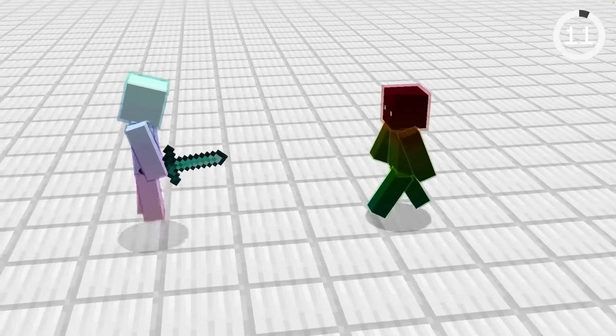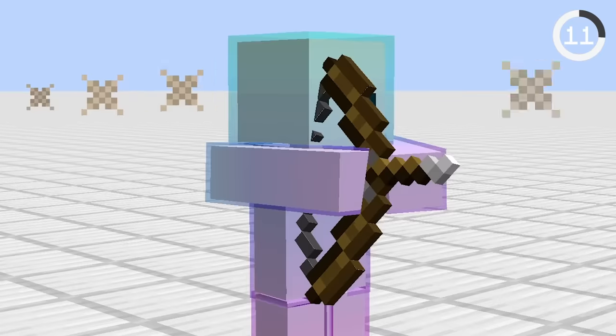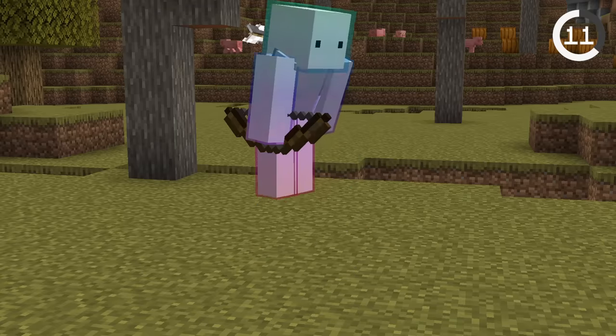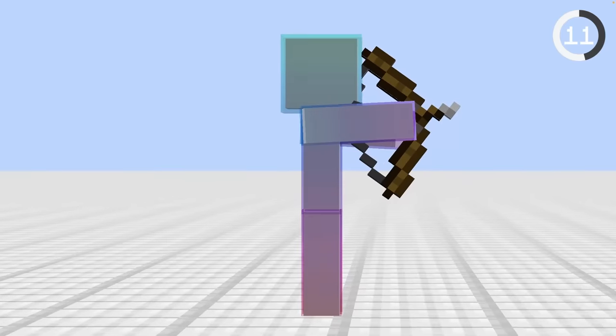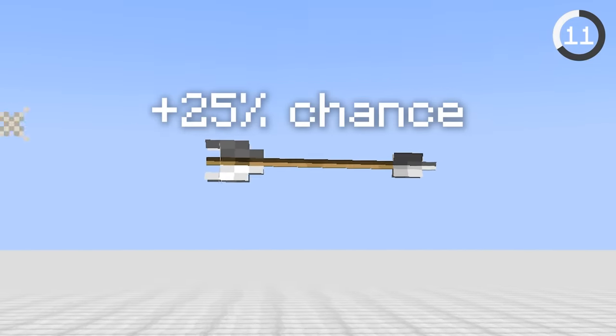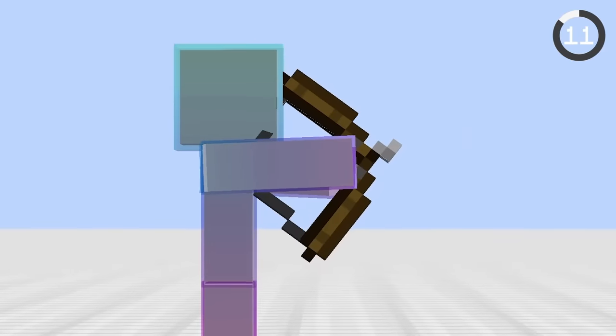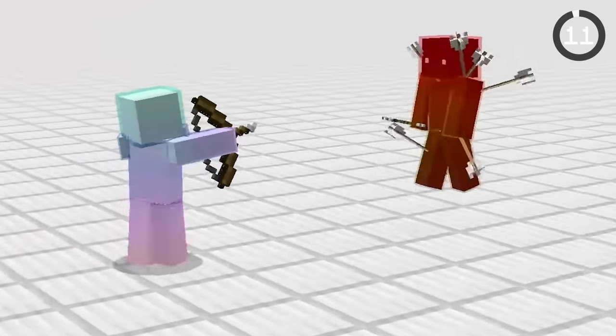You probably know jumping and attacking will deal a critical hit, but did you know bows can deal critical hits too? To do a critical shot you don't jump and shoot; instead, if you fully charge your bow, it gives the arrow a 25% chance of doing a critical shot and dealing extra damage. That's just another reason to fully charge your bow instead of bow spamming.